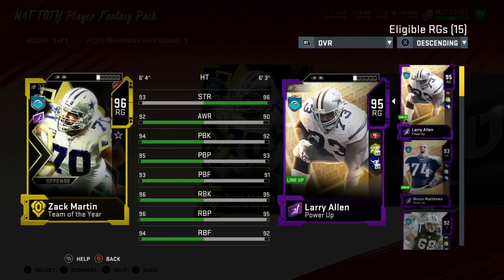That's not Kittle. Unfortunately, because I run the San Francisco theme team, I don't think he's going to replace Larry Allen — maybe though. His run block is 96, which means powered up I can get him to 99 run block, and you guys know I love to run the ball, so we'll see.